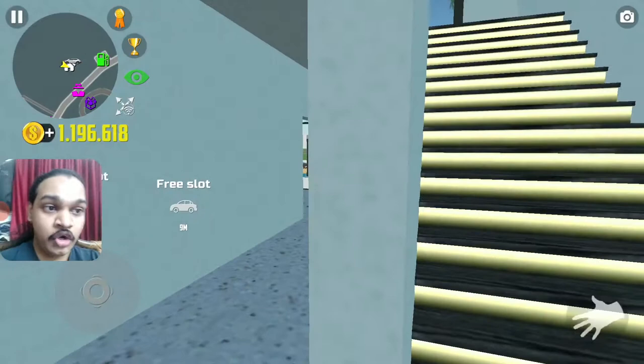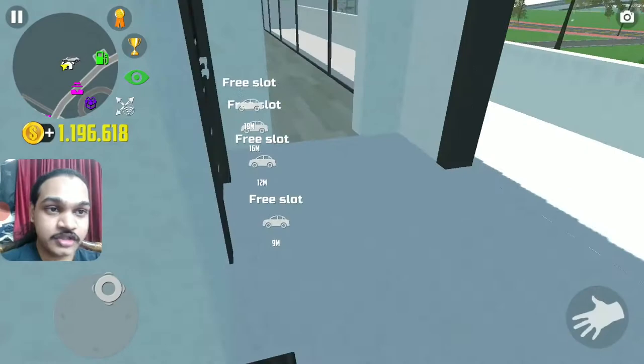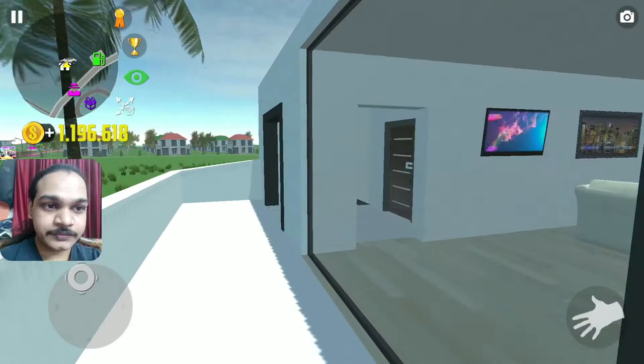Neon stairs - it looks awesome! Look at these lights, I love neon stairs. LED lights were installed. Look at this rooftop - okay, this one looks like a real balcony. A bar! I thought it's a house but it could be a mansion.